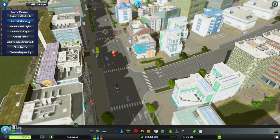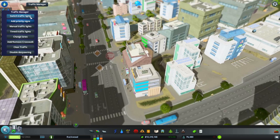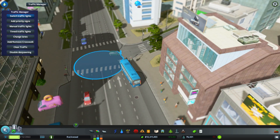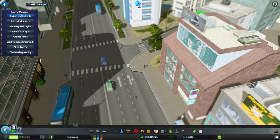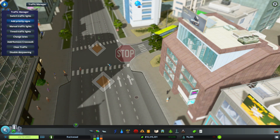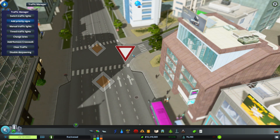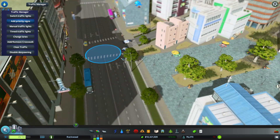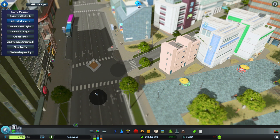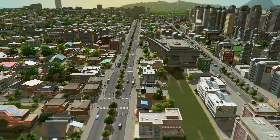The last two options — or first two, depending how you look at it — are Add Priority Signs and Switch Traffic Lights. These have to be used together. As the street normally looks, if you hit Add Priority Signs right away, you can't do anything. You first have to switch the traffic lights off, then hit Add Priority Signs. Then you can add stop signs, yield signs, or straight-through designations. You can add a stop sign on a small road and remove the extra stoplights you don't want in the city. It helps out a lot.